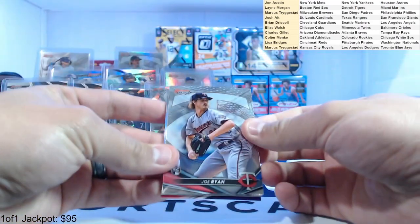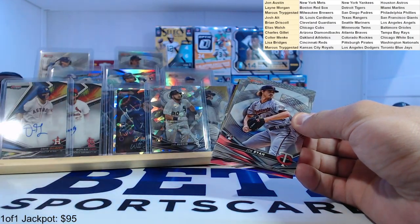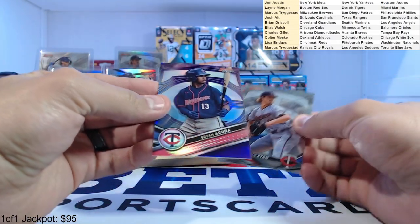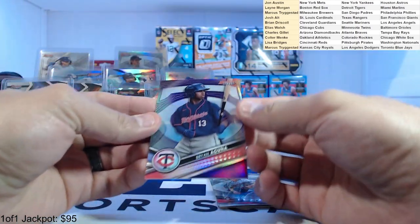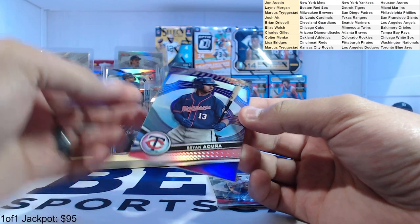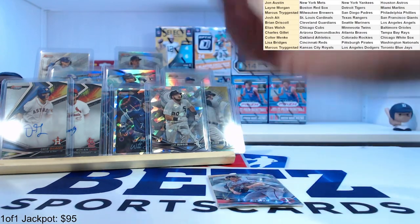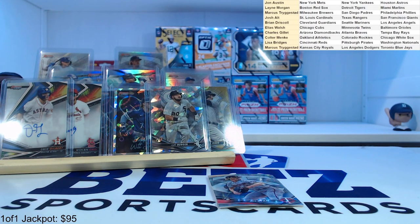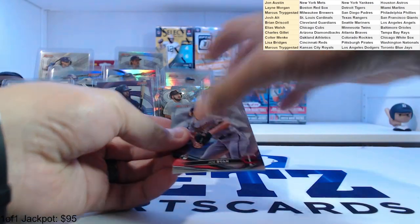All right, here we go — our last pack. JD Martinez refractor. We got a purple Brian Acuna to 250 — nice, for the Twins. Who's got the Twins? Elias — nice. Solid prospect, Brian Acuna. And it's a purple. And our final auto coming up.